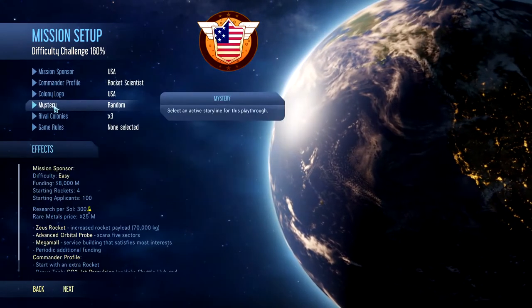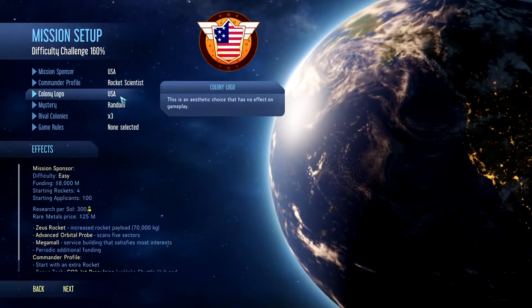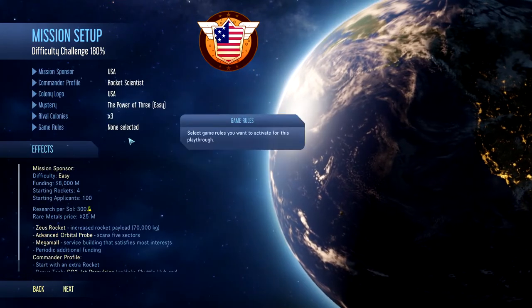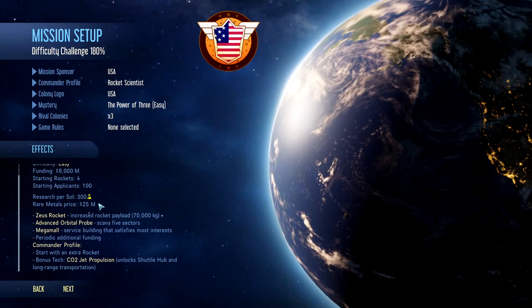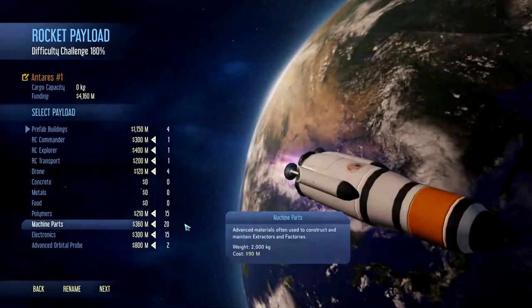We're going to play as the United States, so let's switch over to that. We'll leave our commander as Rocket Scientist, USA company logo, and switch our mystery over to the Power of Three, leaving everything else the same. You can see the bonuses we're getting.